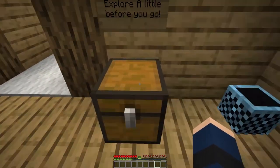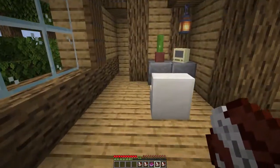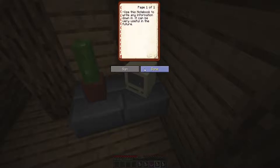Explore a little before you go. Let's grab all these. Summon some fire — they said explore a bit also. Have a look around. We are reading books. Use this notebook to write any information down — it can be very useful in the future.